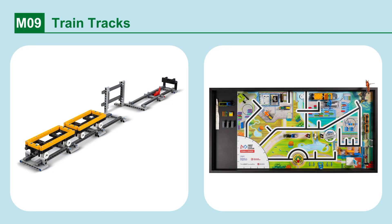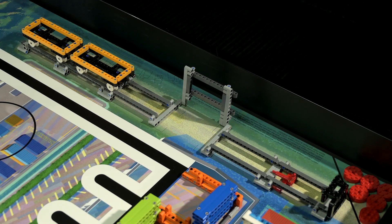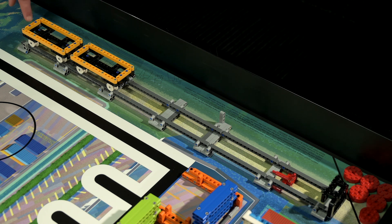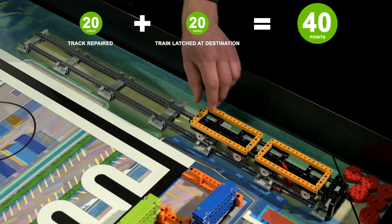Mission 9: Train Tracks. Lower the section of the train track and get the train to its destination. Points are scored if the train track is repaired so that it rests completely down to the west, and if the train has reached its destination and is latched at the end of the tracks.